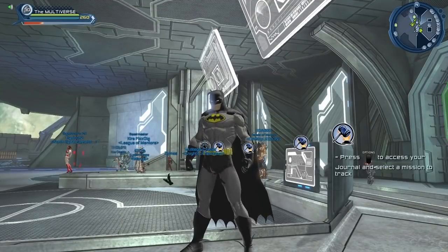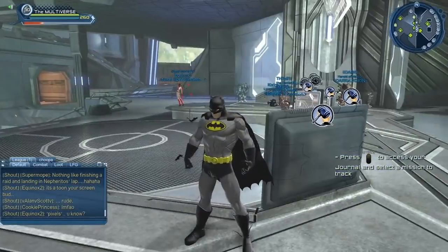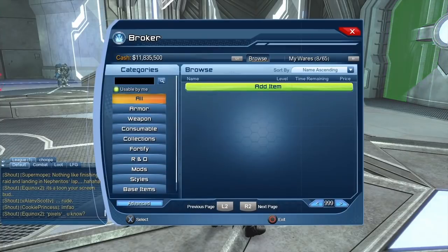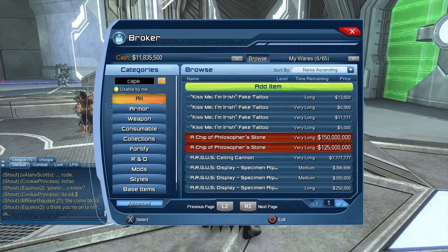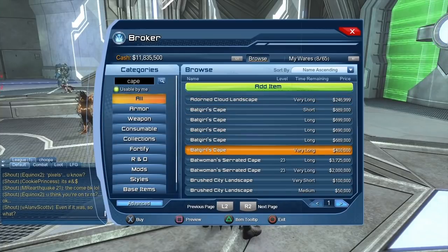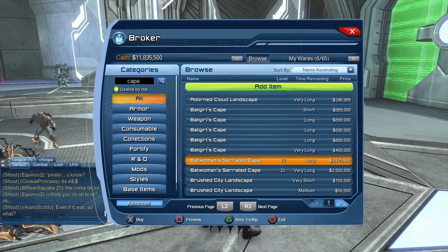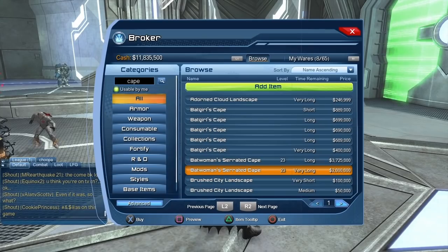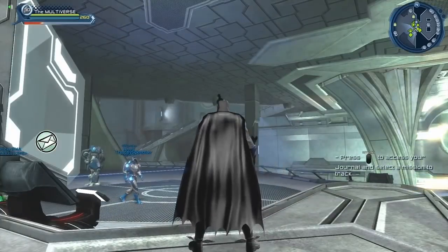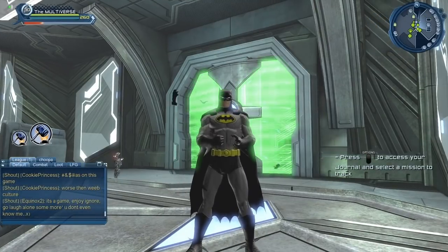The second option, and the easiest option if you are a legendary player, is to buy it from the broker. I'm using the broker in the Watchtower — there's a broker in each wing: the tech wing, the meta wing, and the magic wing. You can search for 'cape' or more specifically 'Batwoman's cape.' Right now the asking price is roughly two to three million, but if you shop around you should be able to get it for two million or even a bit less.